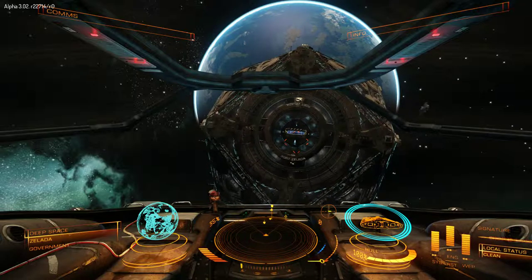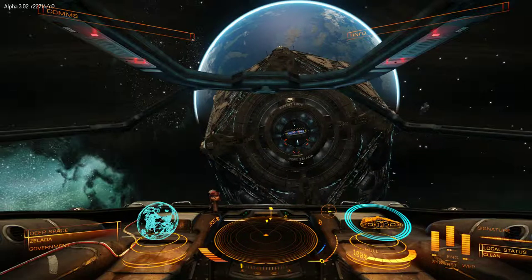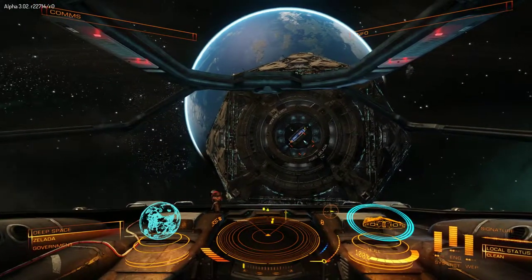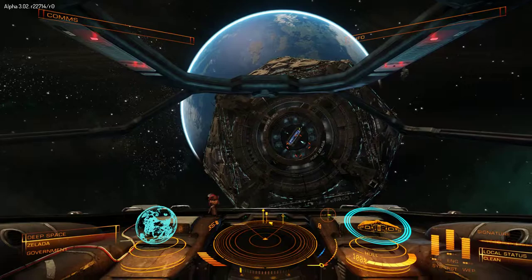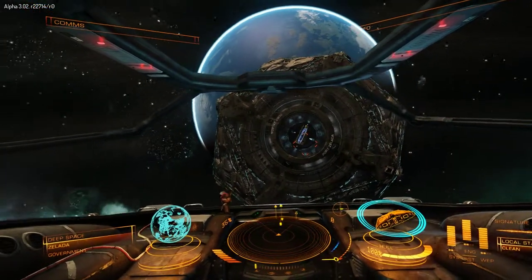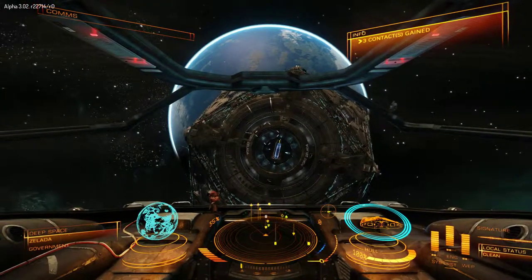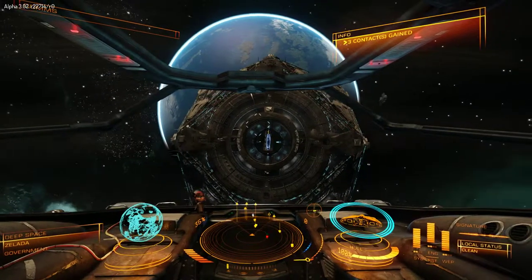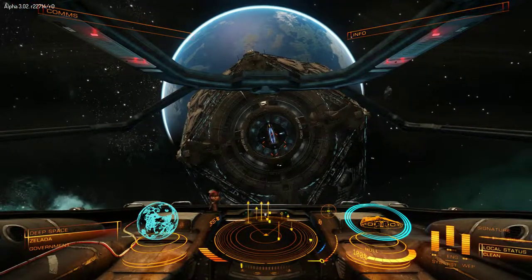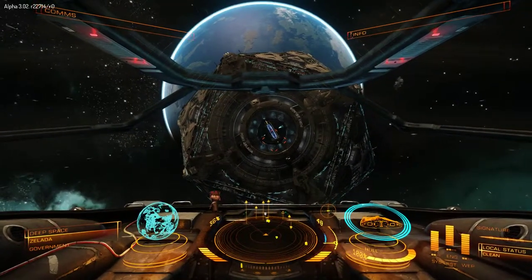What I'm using is a CH Products HOTAS with the fighter stick and the throttle. I've got roll mapped to one axis on the joystick, pitch is mapped to another one, I've got yaw mapped to buttons, although I can also roll with buttons and change the settings dynamically on the joystick to get yaw on that axis. Throttle controls are on the throttle, there's a full range of throttle movement, forward and backwards.